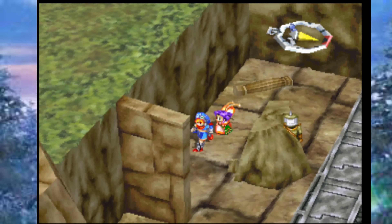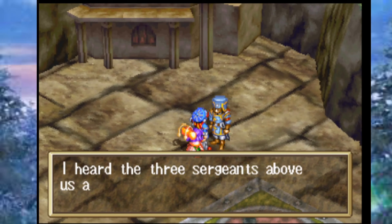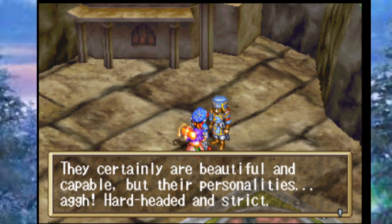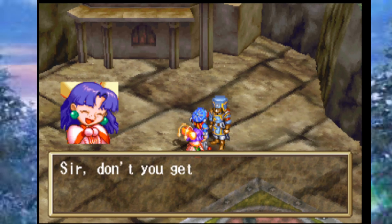As you can see, this game really focuses a lot on its world-building through NPC dialogue. One soldier complains that the three sergeants above them are hard-headed and strict despite being beautiful and capable: 'I get chewed out every day — I'm completely disappointed.' His colleague replies that he gets chewed out because of his own attitude and ought to look sharp.